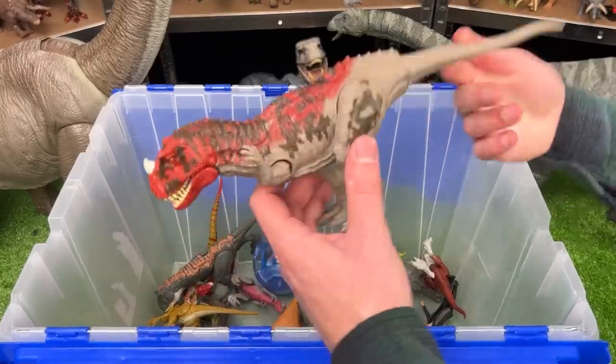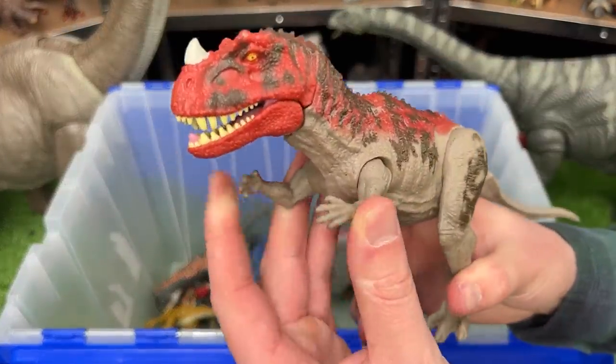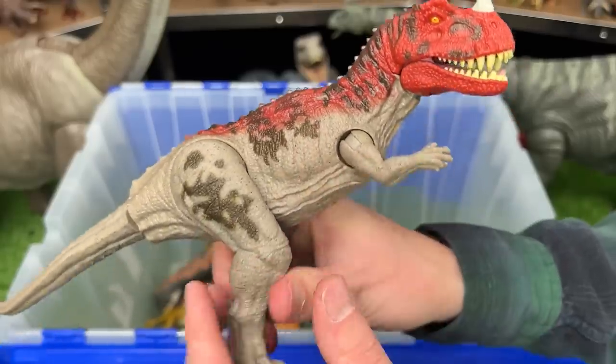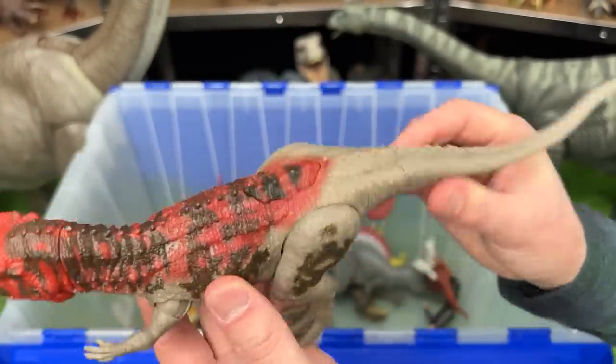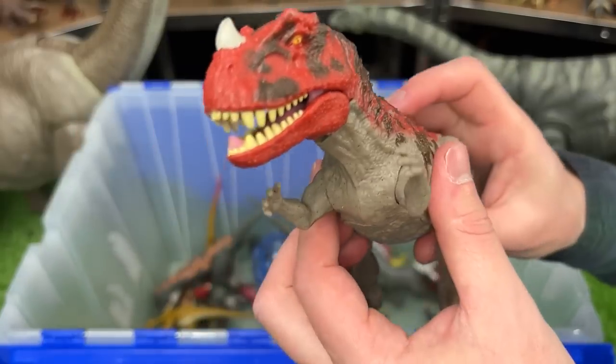Next up we've got a classic Ceratosaurus figure. I believe that this figure is from Camp Cretaceous and it features poseable arms, legs, and a tail, and a single button on its back for the chomping.